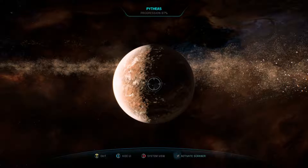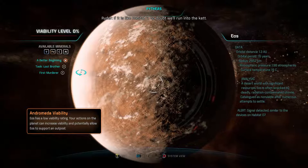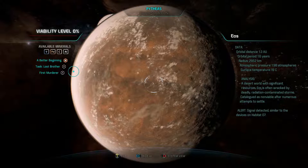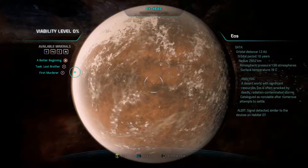We activate the scanners and detect a mirror of the signal from Habitat 7 — possible atmospheric manipulation. Eos is a desert world with significant resources, but it's often wrecked by deadly radiation and contaminant storms, cataloged as non-viable after numerous settlement attempts. An alert signal similar to the device on Habitat 7 is detected. The missions listed on the left are: A Better Beginning, Lost Brother, and First Murderer.